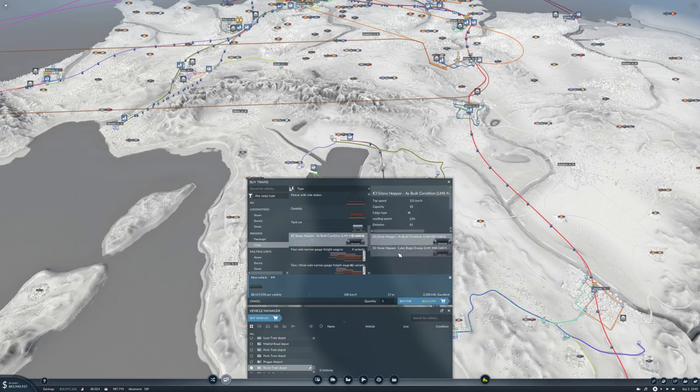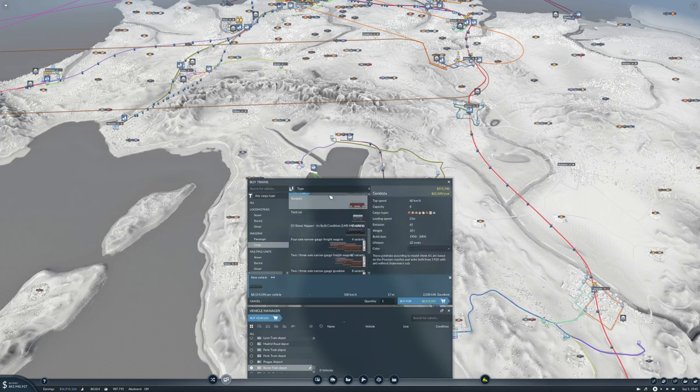It says stone hopper — is it just stone, or can it do coal and ore as well? This one has capacity four — never mind those. This gondola can do eight, this can do 18. I think we're going to go with these. I don't know what the difference between the two are — later: booger designer has built condition. I have no idea. Let's add some of these.